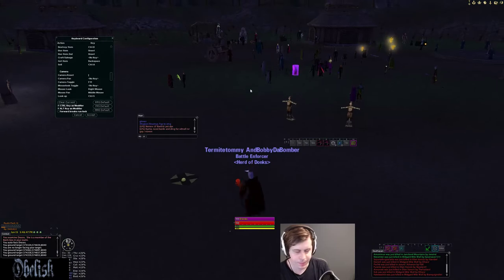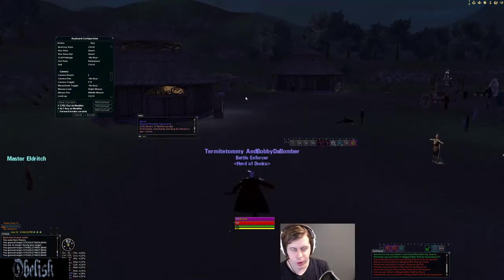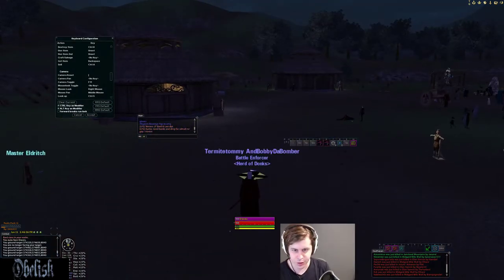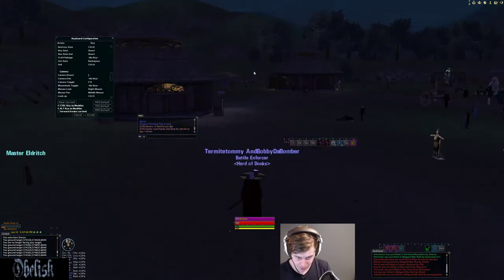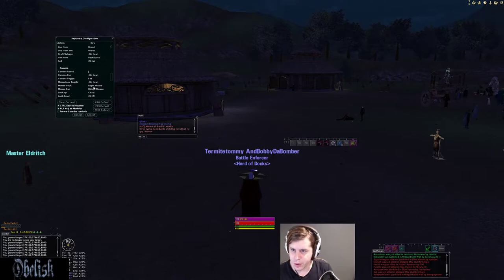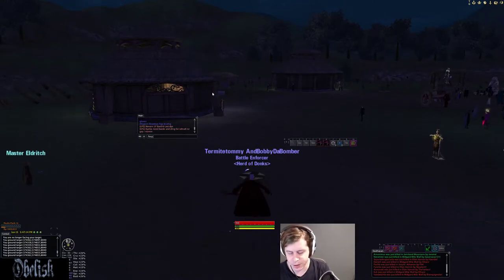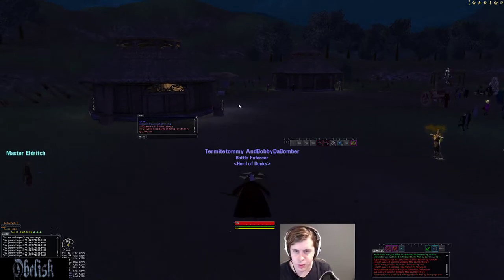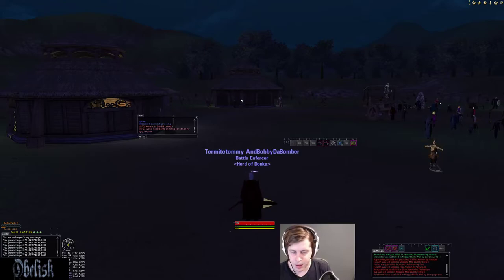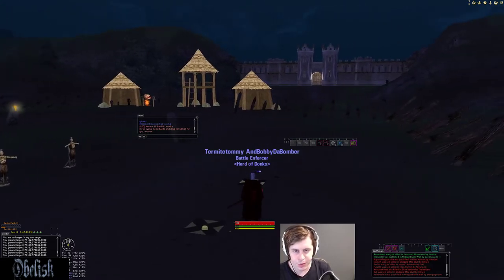There is an issue with this: when you're holding down Shift G and then hit whatever your mouse pan button is, it's going to awkwardly tilt your camera. So be careful not to hit your mouse pan button when holding down your ground target button, because it just makes things weird. Whatever your mouse click button is, it's going to do that — so hold down Shift G and then hold down your mouse look button, and just throw it wherever.